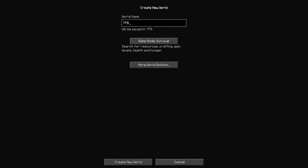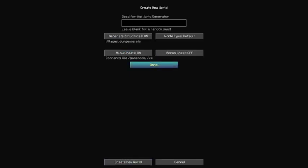So let's make a new world, name it tp01, we'll be in creative. Actually, make it default so you can see every block.